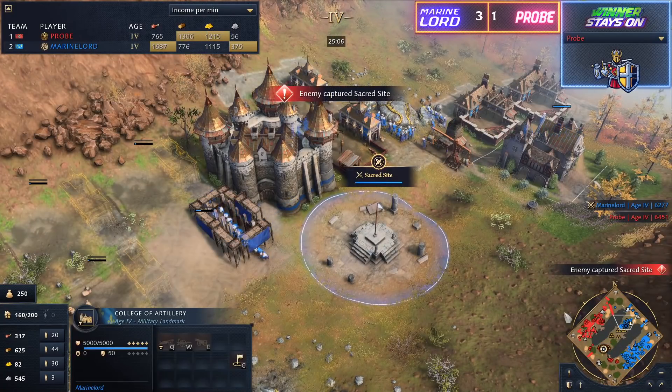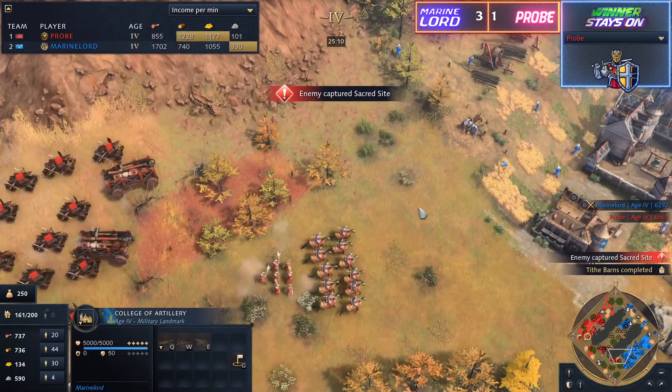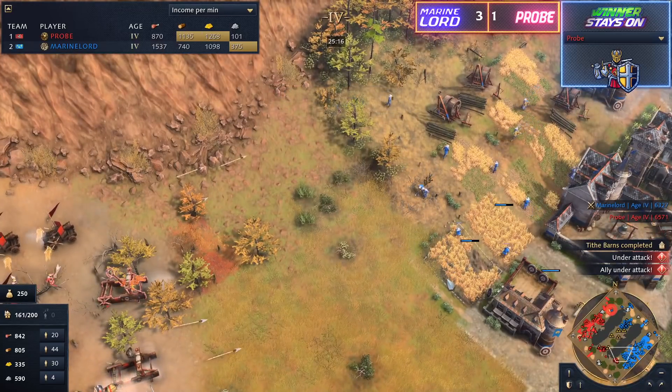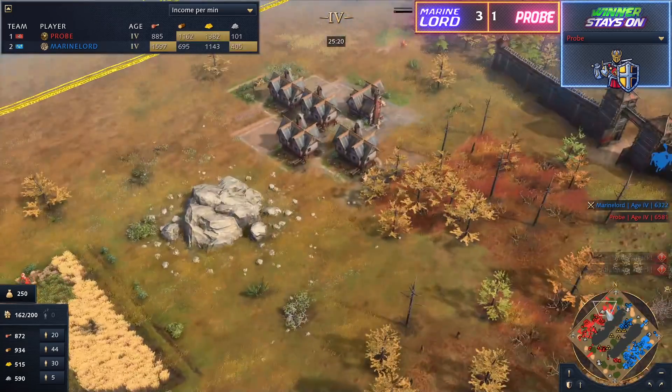This is going to open up the entire left side of Marine Lord's base. He's gone and cancelled that castle, realising that every bit of HP it loses is a potential further issue. Now those Springalds — look how much range they've got on them. Absolutely ludicrous. Mangonels opening up as well, going to be getting all that damage on those farms. And once again it looks like Marine Lord is looking to try and distract his opponent up here towards the north, spotting out that there is a re-wall that's happened.